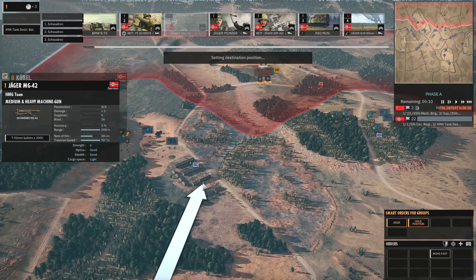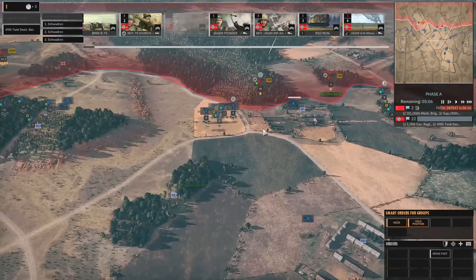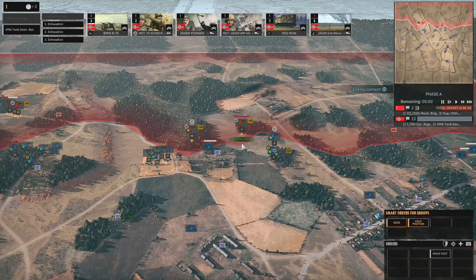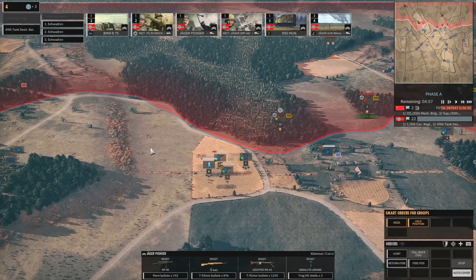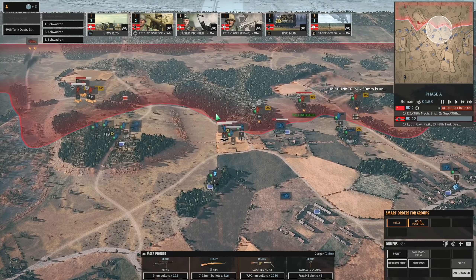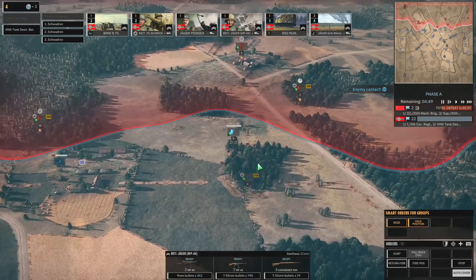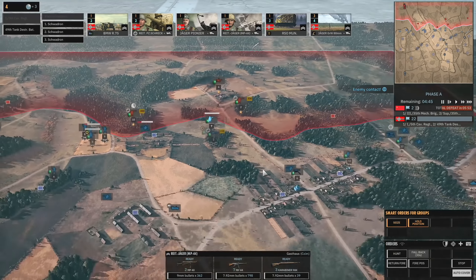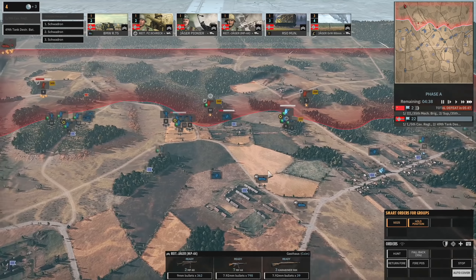I might bring in just a couple of MGs here as well on the left-hand side. So far we haven't really had to deal with those mortars too much — they haven't done a crazy amount of damage. This Strelki being in position is kind of annoying because it stops me getting towards those mortars. These guys need to fall back — I can't afford to have them attacked from range.